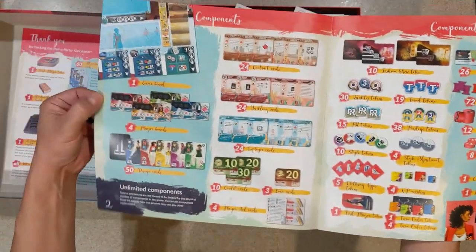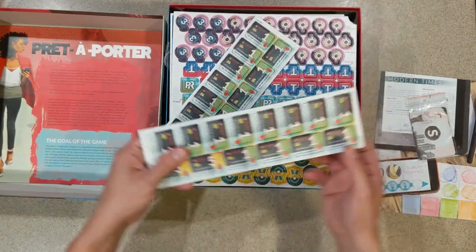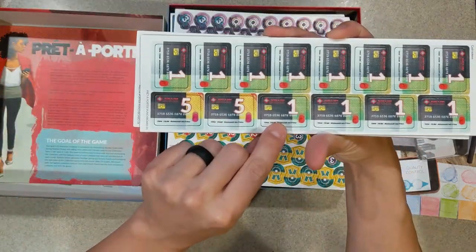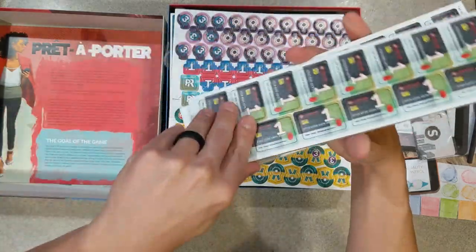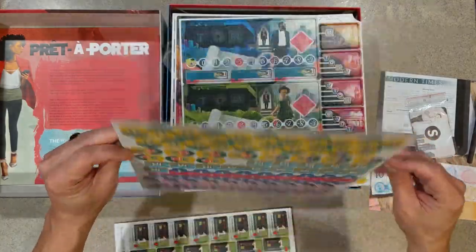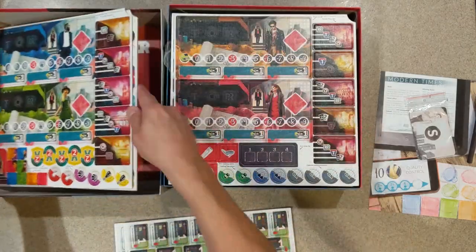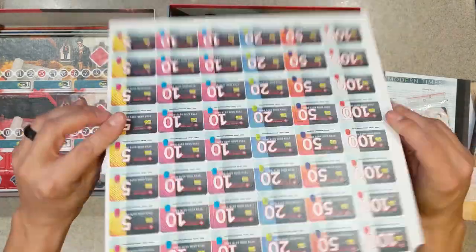There are lots of components listed in the instructions. This looks like the money in the game — actually these are credit cards! All credit cards: fives, ones. Modern times, folks — it's not paper money, it's credit cards. Lots to punch out here. You can see player boards to punch out as well. And here we go — some more credit cards: 20s, 50s, 100s.